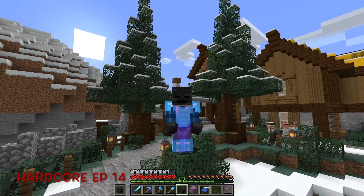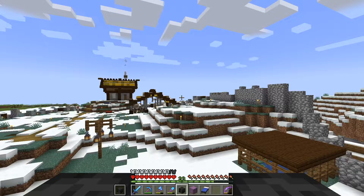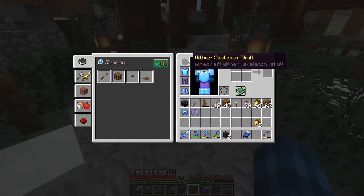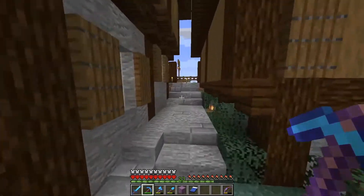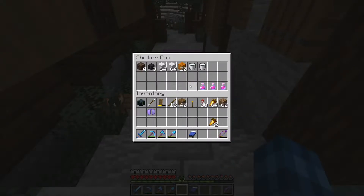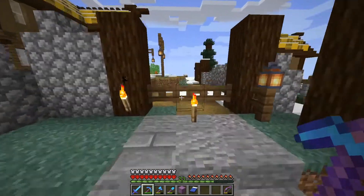Hello everyone and welcome back to Hardcore. Today we're gonna be killing the Wither using iron golems — I haven't done it before but I've seen it done a few times. We pretty much got everything we need: wither skulls, soul sand, some pumpkins, a bunch of iron, potions, and milk just in case we get withered.